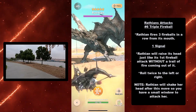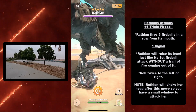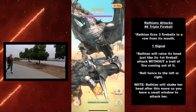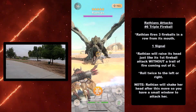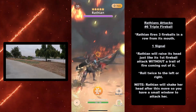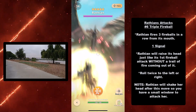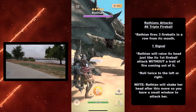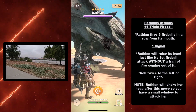At number six we have the triple fireball — what's better than one fireball? Three. Wrathion fires three fireballs in a row from its mouth. Its signal is that Wrathion will raise its head just like its first fireball attack, but there won't be a trail of fire coming out. To dodge this, you need to roll twice to the left or right. Wrathion will shake her head after this move, so you have a small window to attack her.